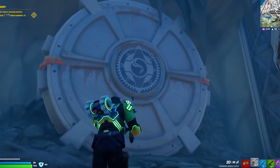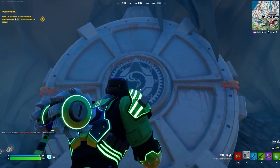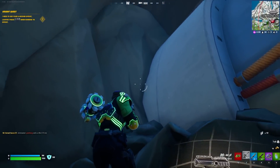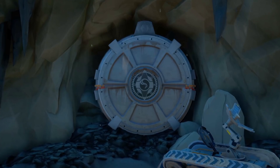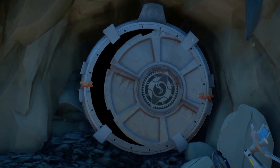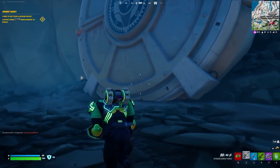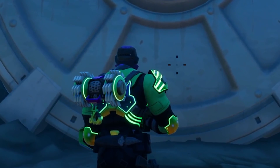Two giant doors have actually appeared at Covert's Cabin right now, and the question is: what is behind them? What is the Imagined Order hiding? Currently these doors go all the way back into the mountains and we're not yet able to enter, but there is speculation in the game files that at some point these doors are going to open up and take us to a brand new location. There's actually a way to get behind these giant doors and discover what Epic Games is really hiding.